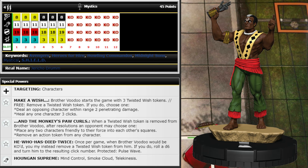The downside is that when a Twisted Wish token is removed, after resolutions an opponent may choose one: place any two friendly characters into each other's squares, or remove an action token from any character. So they do get a little benefit — you have to use those tokens wisely, like against characters with only two clicks of health or to finish somebody on their last couple clicks.